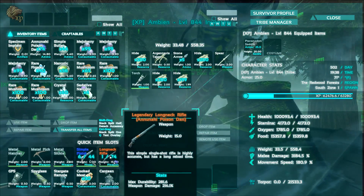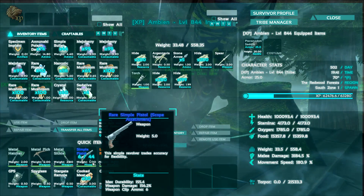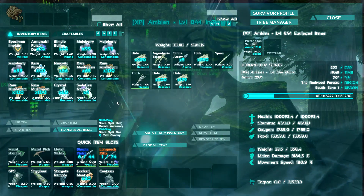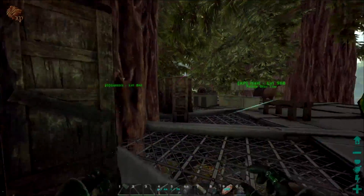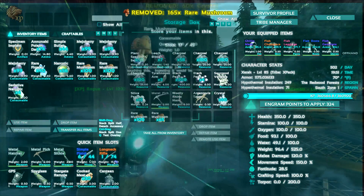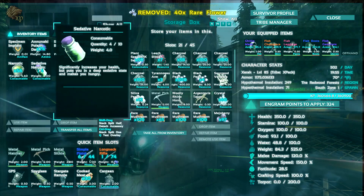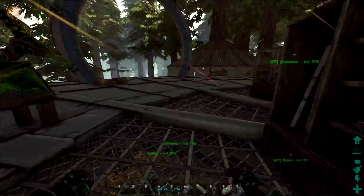I also made a couple of changes - I decided to ditch the crossbow because we got this legendary longneck rifle and I felt like using it. I also decided to carry a pistol instead of the sword - put a scope on it, pretty decent weapon. We do have the Anunnaki poison darts in our longneck, but we're still gonna try to do our taming with the bird because it's just safer and easier. I'm carrying some meho berries just to be opportunistic if we come across something cool. Let me go ahead and throw the crystal and mushrooms in storage, keep two stacks of meho and some sedative narcotics on me just in case.